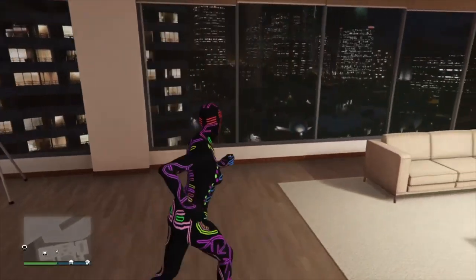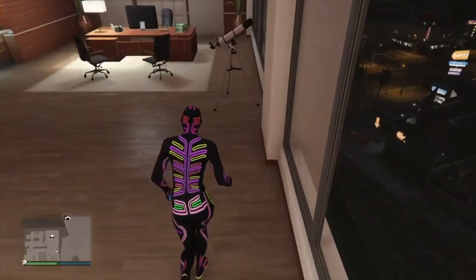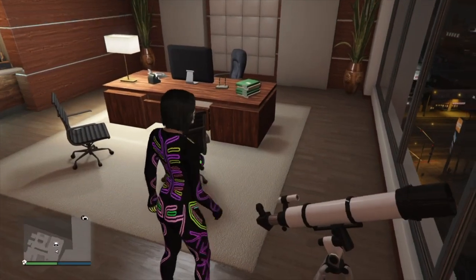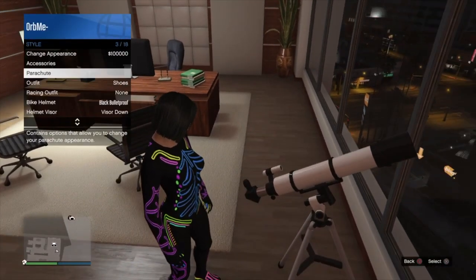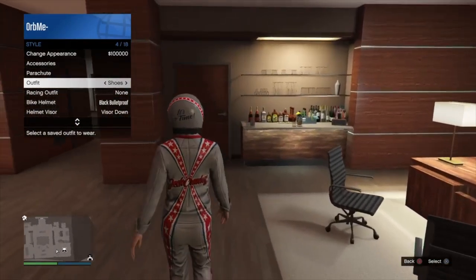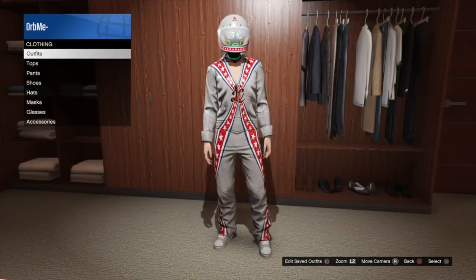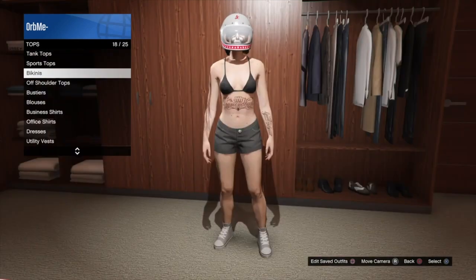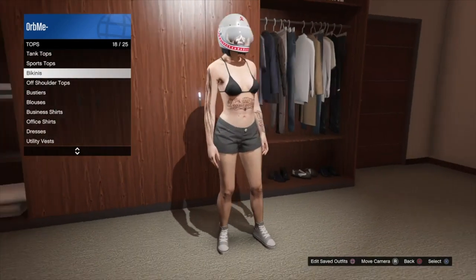Once you have the body suit on, do the telescope glitch — run up to a telescope, press right on the D-pad, open up your interaction menu, select the saved stuntman suit and walk away from the telescope. Now go into bikini tops, put on the black bikini top, and you can see the suit is now separate from the shoes.